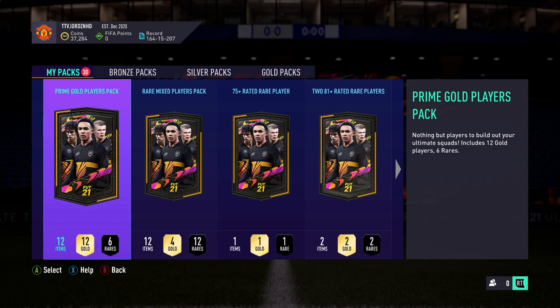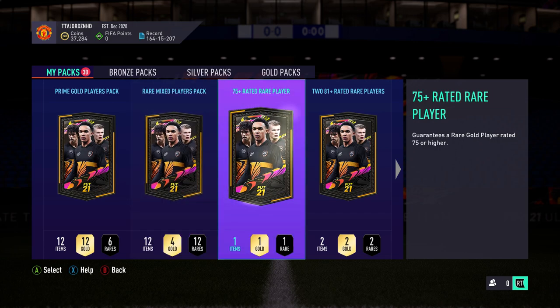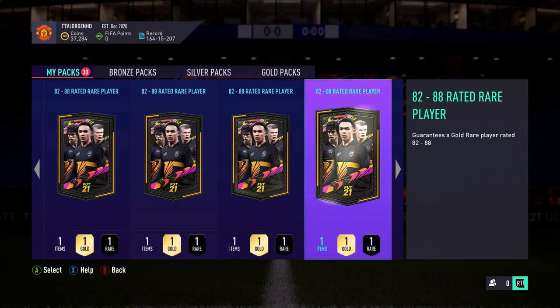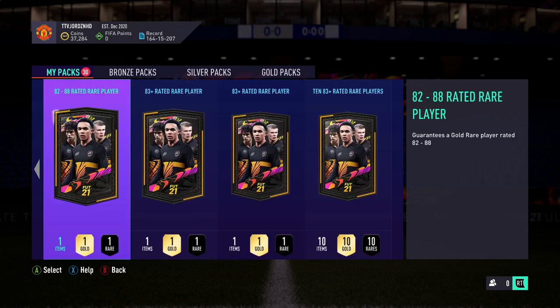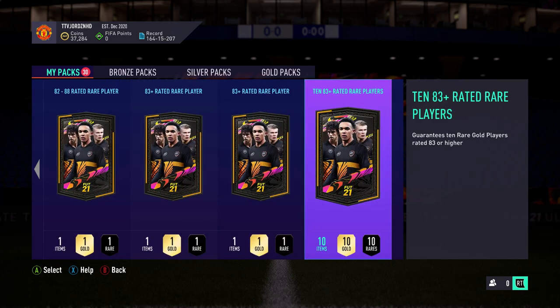So we've got a 45k pack which I got from objectives, then a rare mixed players pack — I think that was from an SBC as well. A 75 plus, obviously from objectives as well. You never know with these. Then we've got 81 double upgrades, a couple of them, and 82 to 88 upgrades — quite a few of them because I used all my non-rares and put them in there. And literally a load of 83 plus as well. So we've got packs on packs on packs — the big boy tomorrow for the fut-birthday pack opening.